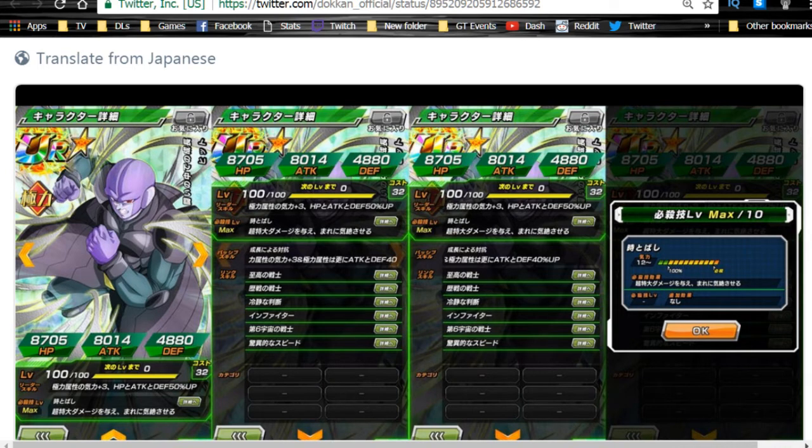Hit's link skills are Supreme Warrior, Experience Fighter, Skull Judgment, Infighter, Warriors of Universe 6, and Shocking Speed. Overall his link skills are pretty lacking, but Shocking Speed will be more relevant — it's kind of like Prepared for Battle for the Saiyans. He's still a decent support unit for an Extreme team, though Extreme STR is more complicated to build around.